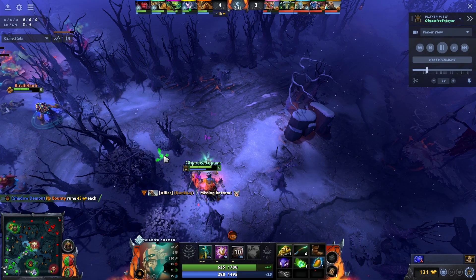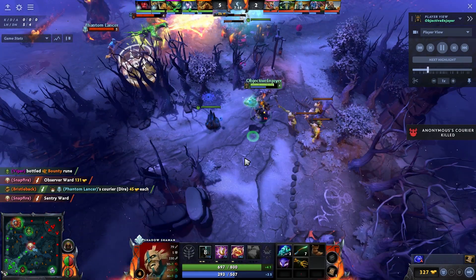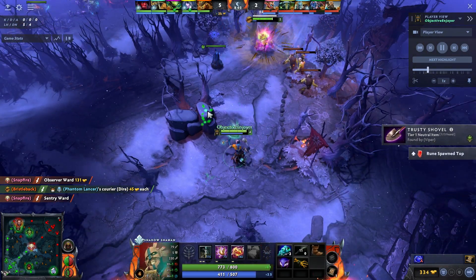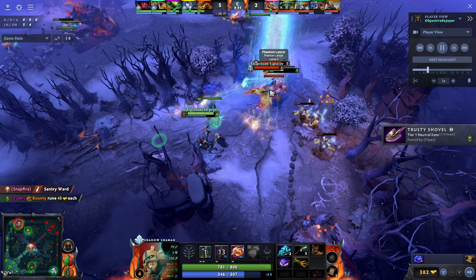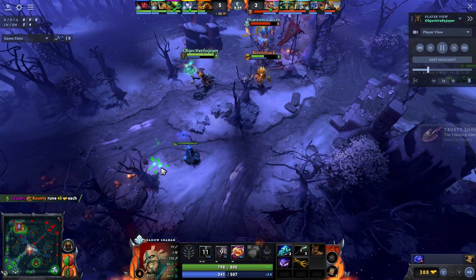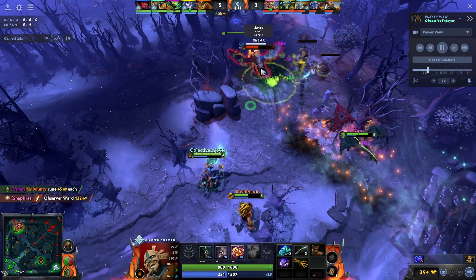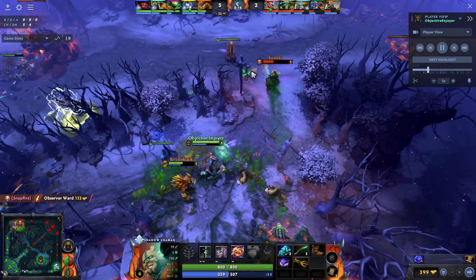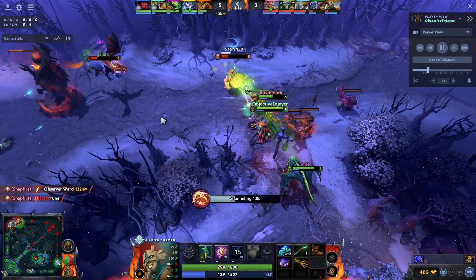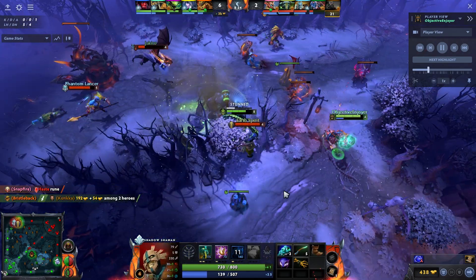Bristleback is the kind of hero that if he gets a good early game, he just takes over the entire map, which gives me so much more freedom. We get a forced rotation — I call it out: 'hey we've got three here, let's back up.' I try to help him get out, throwing out hexes and Ether Shocks. Viper arrives and we look to turn — I'm a little too slow, but I get the counter-kill.